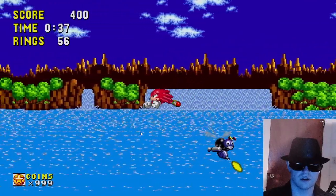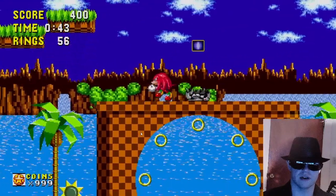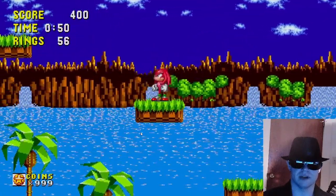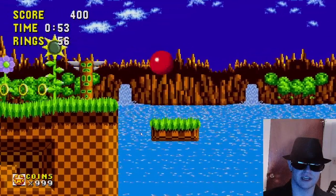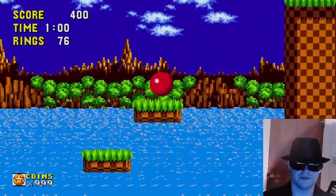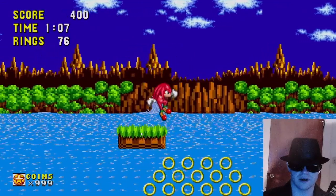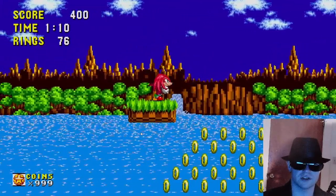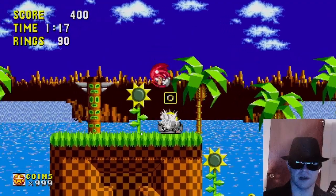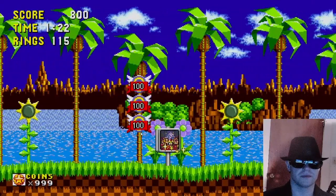Might try a couple of glitches too that people told me about. I'm taking the high path here just because, but we're gonna come down and get this barrier. I really like this — the background here looks so cool. I prefer to take the low path but you can go high, and this will take you above those rings that you get through that little S-curve. I should have glided sooner to slow down and get more rings.